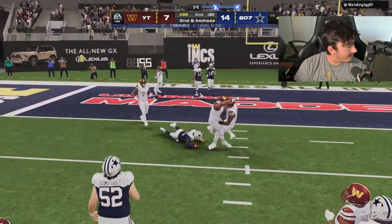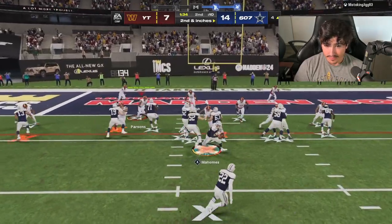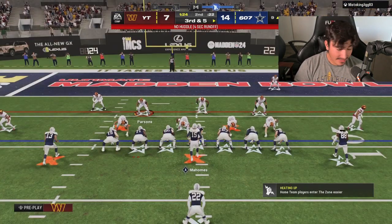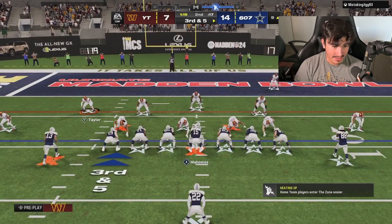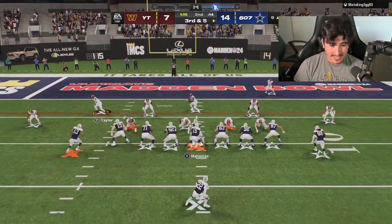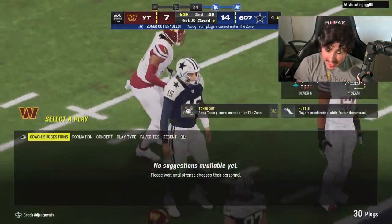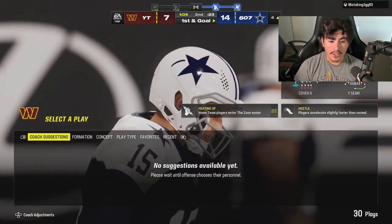He's rushing — let's just blitz. Let's go baby! I'm so scared he's gonna throw to Mike Evans again. I wonder how much that Mike Evans card is. He gets the first down scrambling. What are my D-tackles doing?